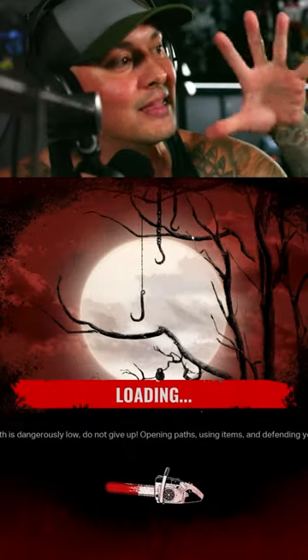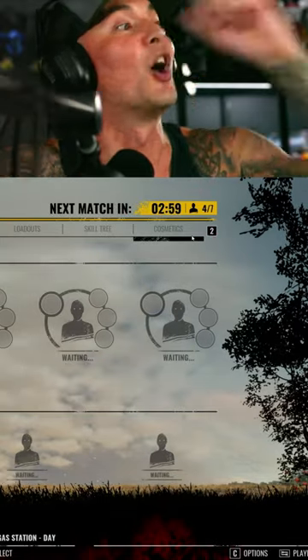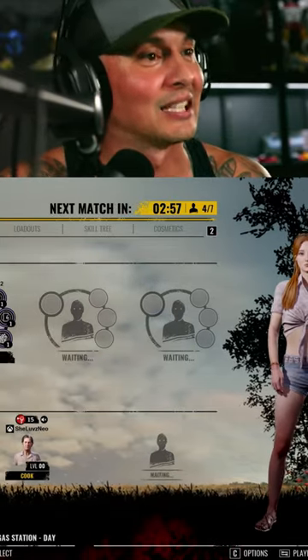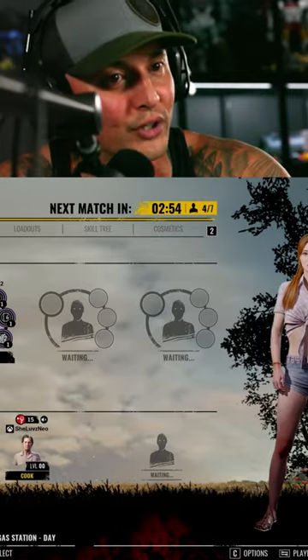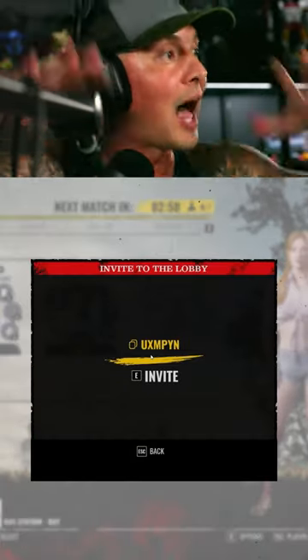So you're going to Create a Lobby, and this lobby is going to have a new code that you have to give out to the other three. Here goes the other code. Go down here in the bottom right corner, hit Invite, and there's your code for the lobby now.